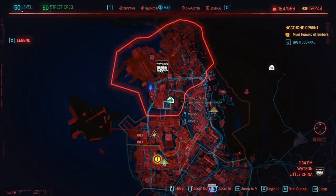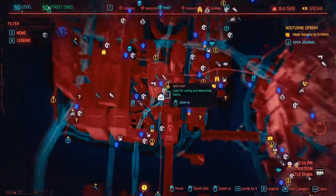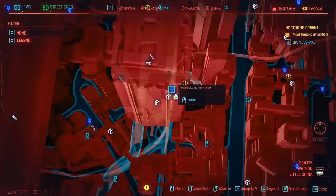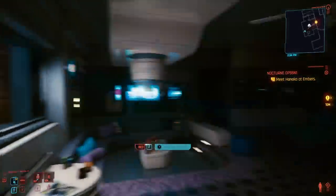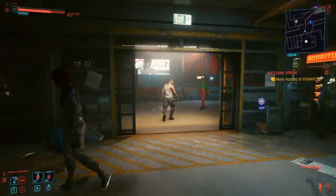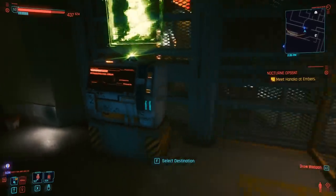The first thing you need to do is go to your apartment in Watson. If you forgot where it is, it's this icon here. You can actually fast travel to your apartment via the Megabuilding H10 Atrium. Once you're here in V's apartment, you're going to want to go ahead and exit. You can actually see the fast travel point just here.